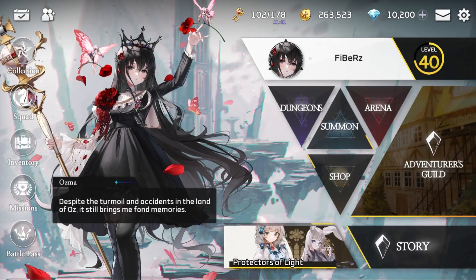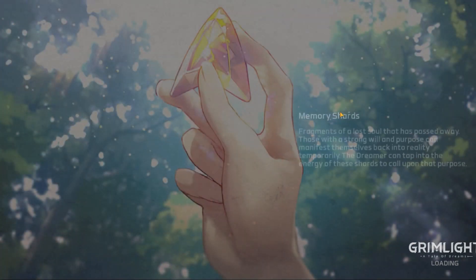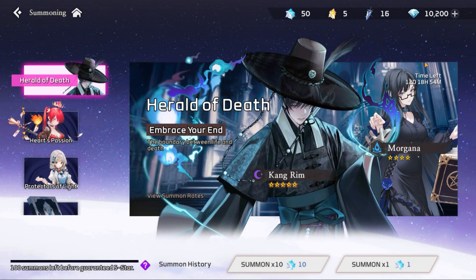Hola, I'm Fyberz and welcome to Grimlight. In today's video, we're gonna take a look at the new 4-star hero that has just been released. The new hero is called Morgana, she is a water mage, she does magic damage and she is a hero from the fairy tale of Arthurian legend.